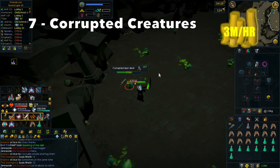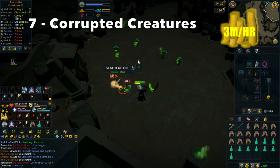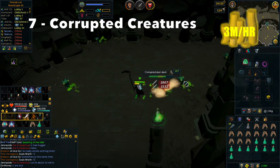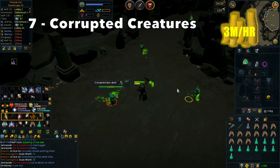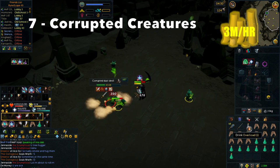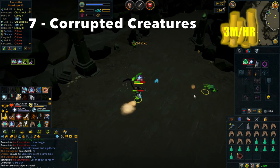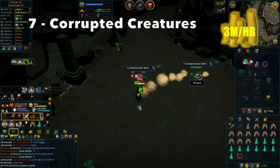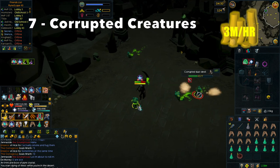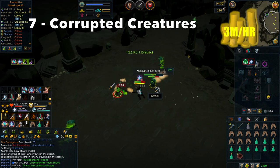At number 7, we have Corrupted Creatures. Corrupted Creatures get you about 3M/hr, but you do require a Slayer level from 88 for the Corrupted Scorpions and up to 103 for the Corrupted Workers. Right now I am killing some Corrupted Dusk Devils, which require 97 Slayer. All of the Corrupted Creatures do have their own drop table, although they also drop some of the same drops, such as the Corrupted Gem, the Khopesh, the Keyed Crossing, and Vital Sparks. You will make a lot of money off the Vital Sparks, which is dropped by any Corrupted Creature. The Corrupted Dusk Devils drop Large Plated Rune Salvage, which is really profitable.